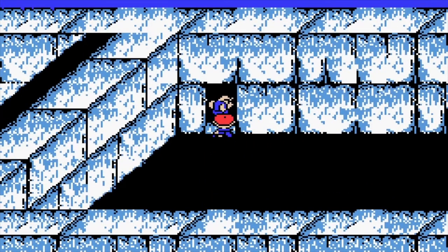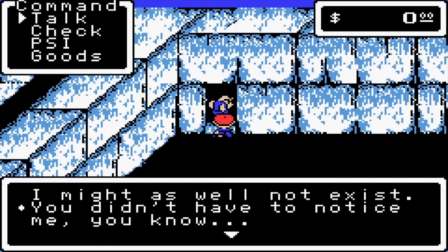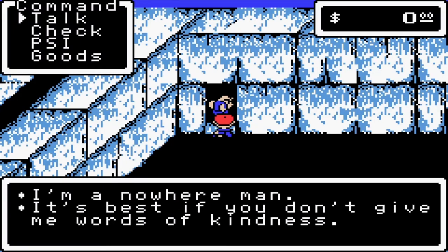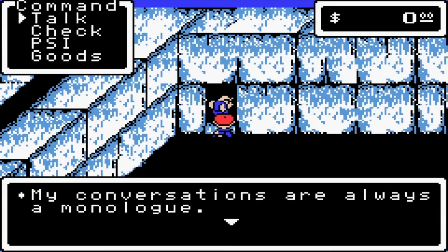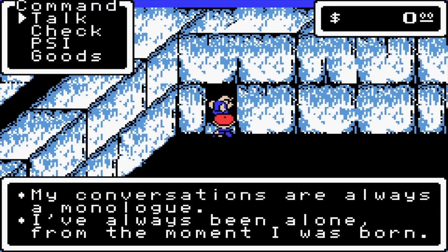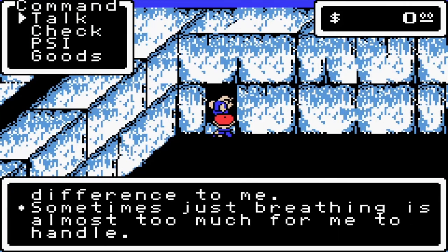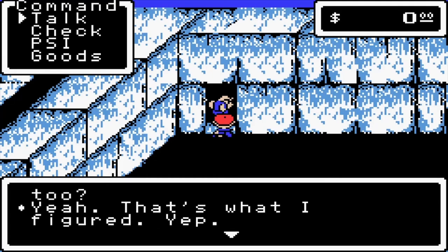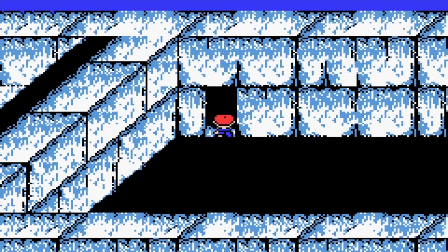Right here we have the Forgotten Man. 'I'm a Forgotten Man. I might as well not exist. You didn't have to notice me, you know. Just go ahead and ignore me. I'm a nowhere man. It's best if you don't give me words of kindness. I can't live on like this if I start to miss people. My conversations are always a monologue. I've always been alone from the moment I was born. Good luck. Bad luck. None of it makes a difference to me. Sometimes just breathing is almost too much for me to handle. Why do you insist on talking to me?' We want to say yes because he won't let us move on if we say no.